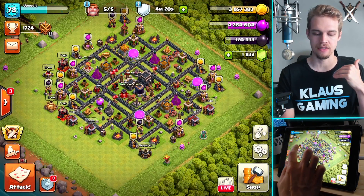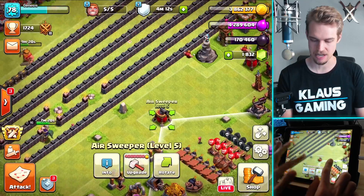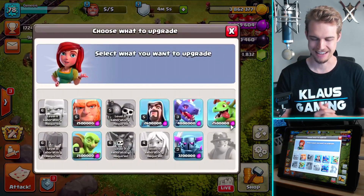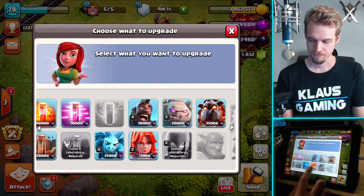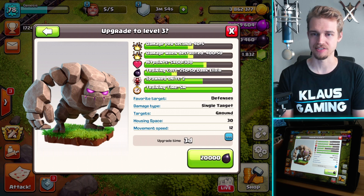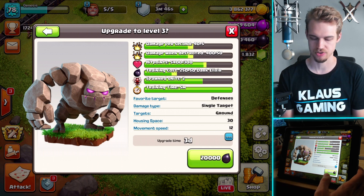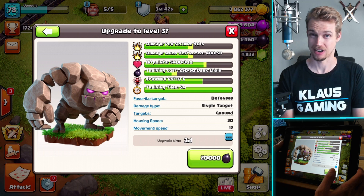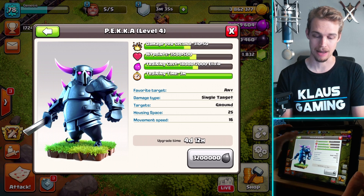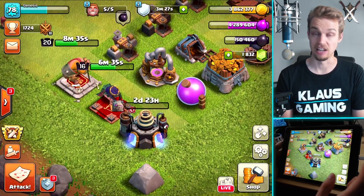Now that we've done the tutorial part of the video, let's upgrade some stuff. This air sweeper that we upgraded last time is maxed out. Let's upgrade a troop — I'm using golems and I should probably upgrade them. I've got enough Dark Elixir; it's only 20,000 and it's a three-day upgrade. Let's go ahead and upgrade the golem. P.E.K.K.A. — I definitely want to upgrade the P.E.K.K.A., I've been using P.E.K.K.A. Wizard a lot. Need to upgrade the dragons too — those are clutch. So many things need to be done, but I love the grind.